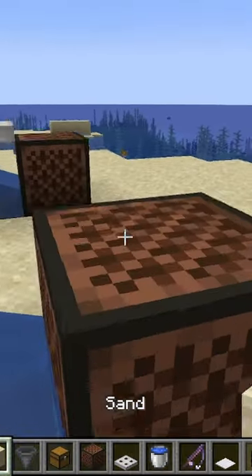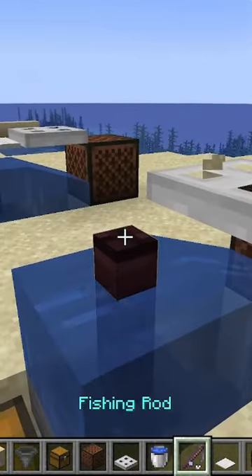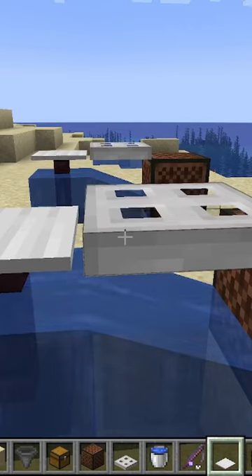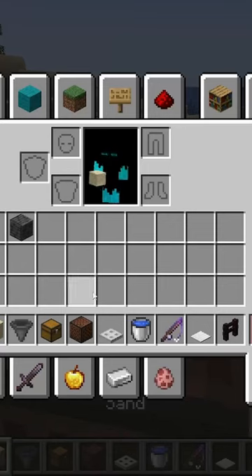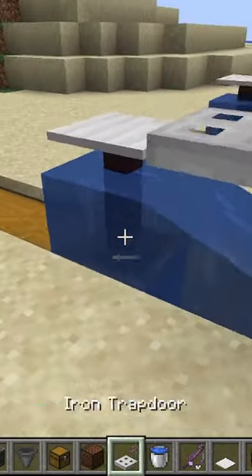Next, take a temporary block, place it on top of the note block, place a trap door, and then place a pressure plate on top. I use a weighted one just because it looks a little nicer. If you wanted, you can keep a solid block on top of this note block to minimize the sounds.